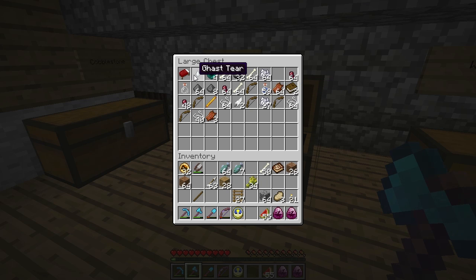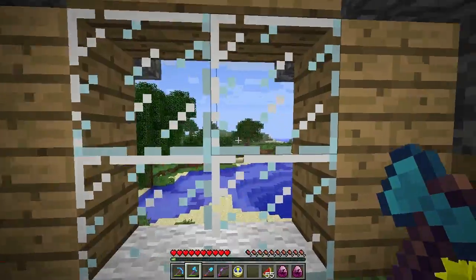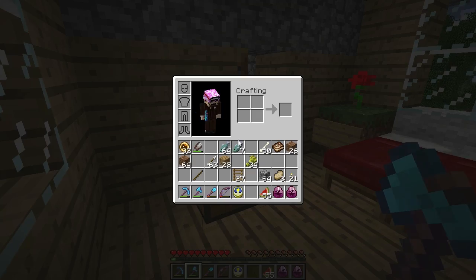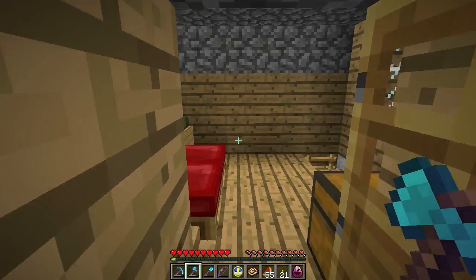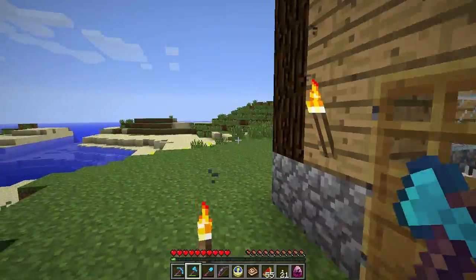There's an ender pearl too. Also, someone said they want a tutorial of this house, so maybe I should do that — I definitely want to have a tutorial of this house. Let's equip the dinopedia with some cooked pork chops. The fern seeds — I'll actually grab some of these just to replant around my world. I have that conch thing as well.